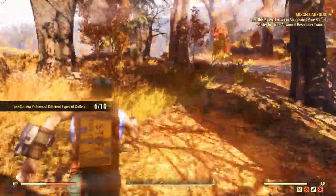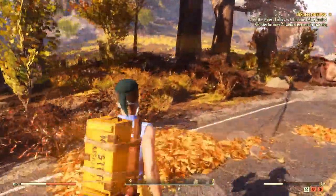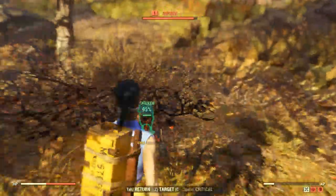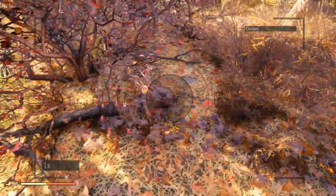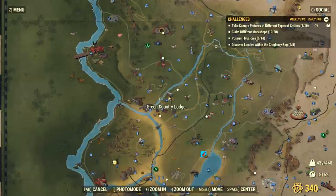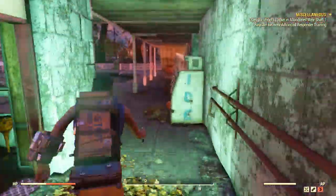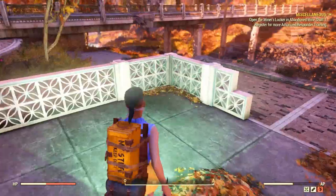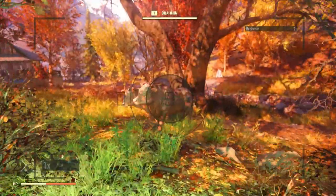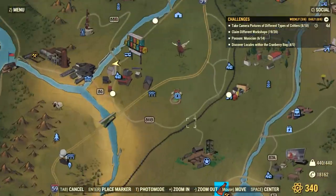Another tip: server jump by going to Social and then joining a friend's server — it's a little quicker than leaving and waiting. You can also join survival servers since it's 100% different from the adventure server you were just in. For Brahmin, go to the Green Country Lodge and walk forward a little bit — you'll usually find three Brahmin there, with four more spawns ahead towards Flatwoods.